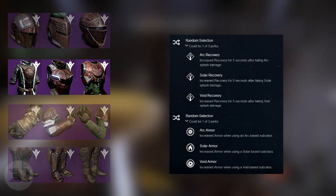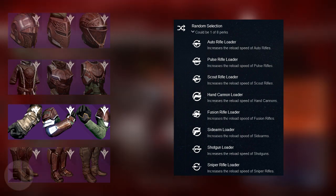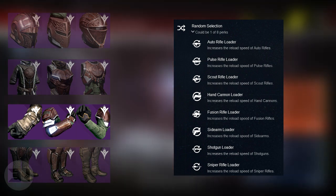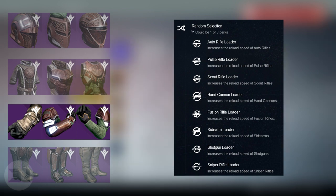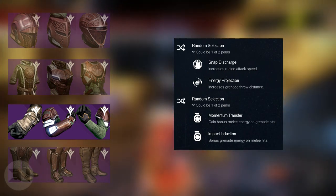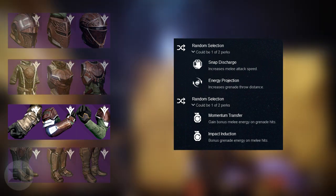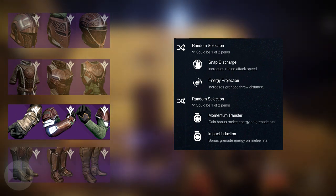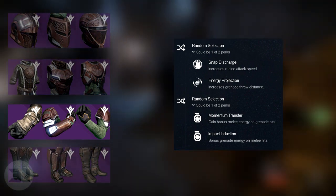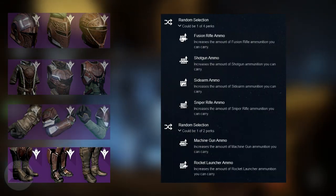For the Iron Banner gauntlets, the first set of perks gives a choice between auto rifle loader, pulse rifle, scout rifle, hand cannon, fusion rifle, sidearm, shotguns, or snipers depending on what is randomly selected. The second set of perks is a random selection between Snap Discharge — increased melee attack speed; Energy Projection — increases grenade throw distance; Momentum Transfer — gain bonus melee energy on grenade hits; or Impact Induction — bonus grenade energy on melee hits.